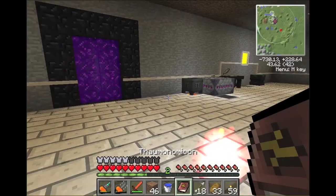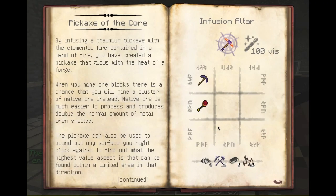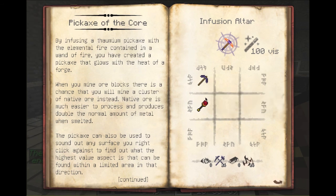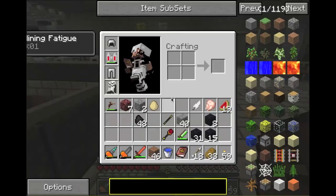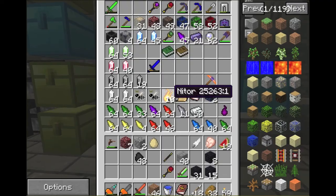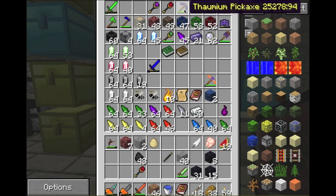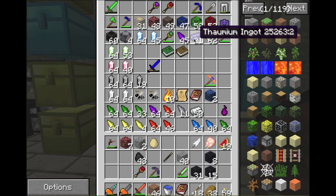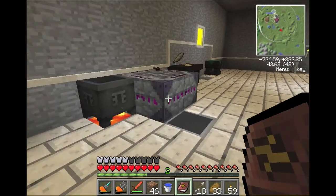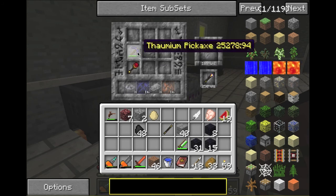The only reason I made it is so we can get the Pickaxe of the Core. I think this is a really cool pickaxe — it's pretty simple to make. You just need a Thaumium pickaxe and a Wand of Fire. Two things I definitely have. Let's put both these in and just see what it tells me. Yeah, I can use it. So you can use broken down things. You need Visum — which is sight, vision, appearance — and Instrumentum, which is tools. Also flint, iron, and Ignis again.